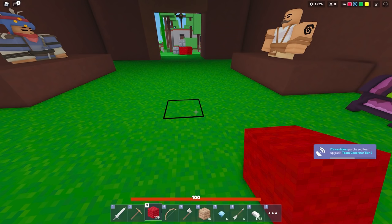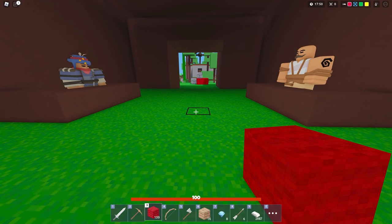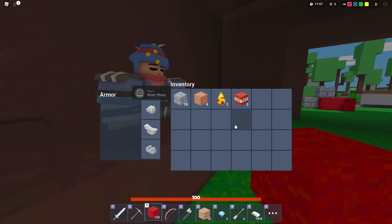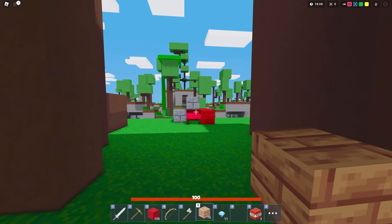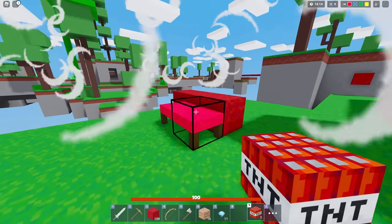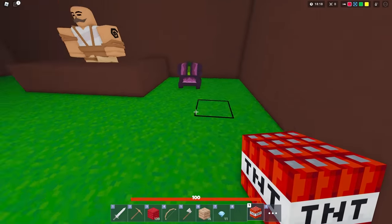We got another upgrade and we're going to keep upgrading the diamond generator until we have it maxed out. I'm also going to get some TNT and fireballs to show you what those are like. TNT is a great ranged attack — you can place it to blow up blocks around a bed. It won't damage the bed itself, but it will damage the blocks around it.